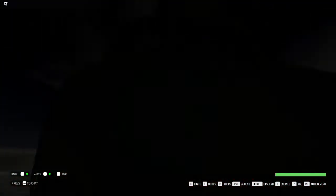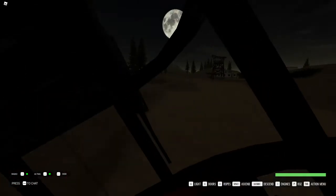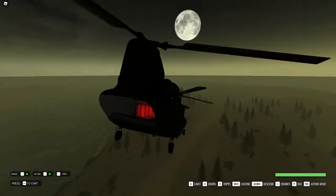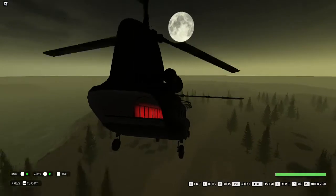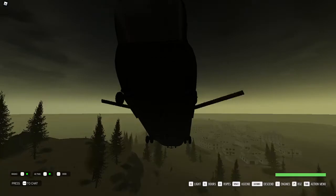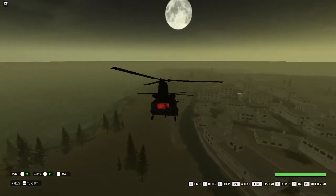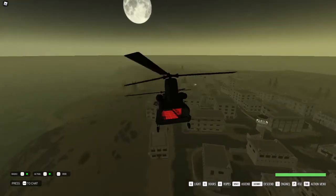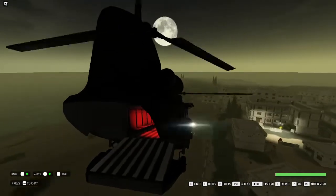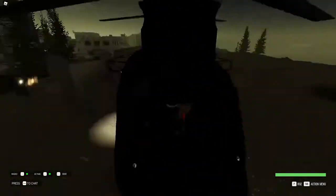I'm going to give you some tips and tricks in this video as well. It's going to be desert tips and tricks. I would go in a Chinook, Black Hawk, or Seastone — whatever the other helicopters are called. Do not go in a Little Bird — it is so awkward to get the hostages in.